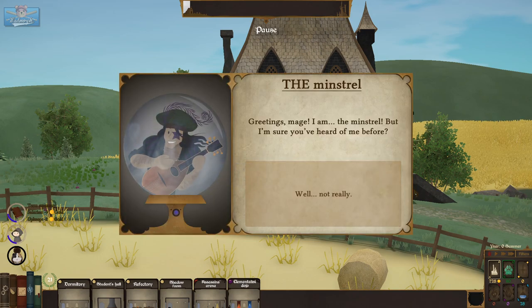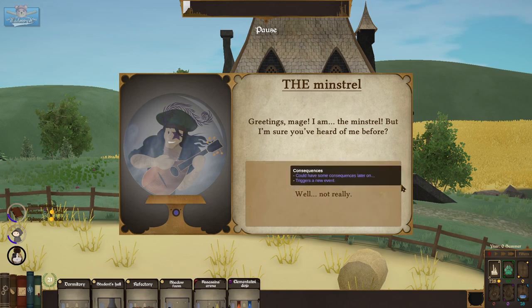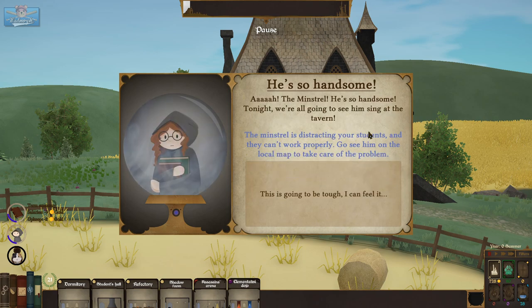The Minstrel: 'Greetings mage, I am the minstrel — but I'm sure you've heard of me before.' He's so handsome — tonight we're all going to see him sing at the tavern. The minstrel is distracting your students and they can't work properly. Go see him on the local map and take care of the problem.